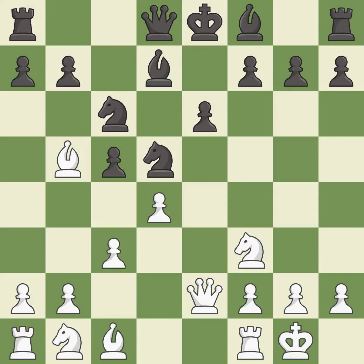This takes an open file, a common method for activating a rook. It is best. The rooks can see each other now, allowing them to provide mutual defense. It is excellent.